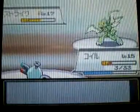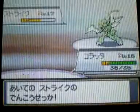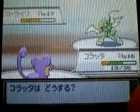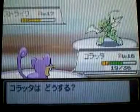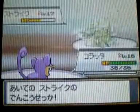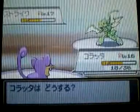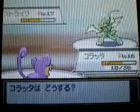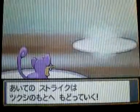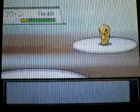I switch out to my HM slave Rattata, who's actually one of my stronger Pokemon that I've never used, for the sheer fact that I could heal up Dave. But stupidly I use my potion on the wrong Pokemon. So now I use it on the correct Pokemon. He U-turns me, which kills Rattata, which means Dave can get all the experience for killing Scyther.